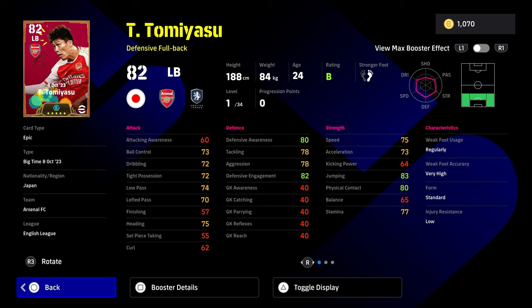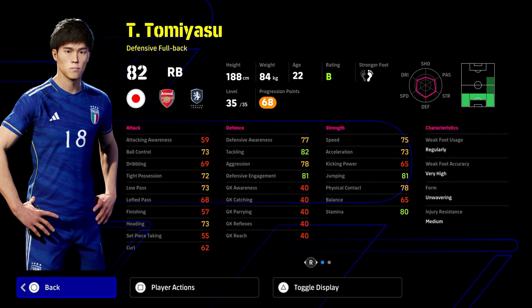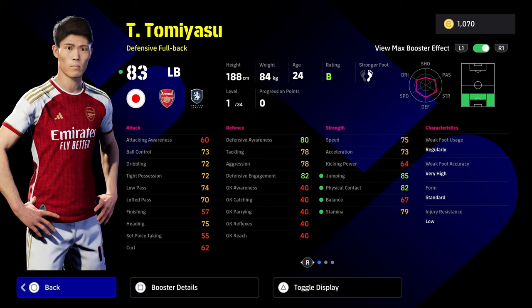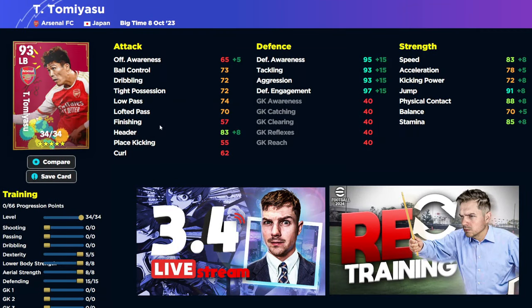It's all about Tommy Yashu lads - this guy is unbelievable. I have the old version of Big Time Tommy Yashu who I personally think is one of the best cards in the game, the best cards I've ever used. This guy actually starts off at level one at an 83 overall, so he's got a better standard rating at level one. He's got everything you could possibly want in player skills - excellent. He's just like a ready, set, end-game level card. You can play Tommy Yashu left back, right back, or CB - he's unbelievable as a right back as well. He's got pace, strength, height, physicality and he's able to pass the ball.